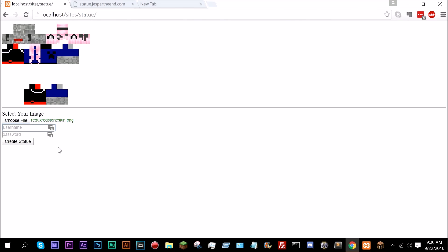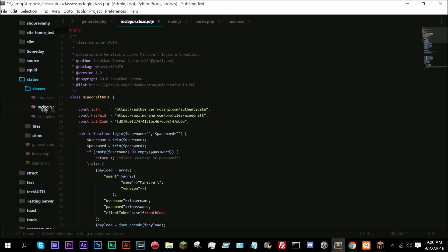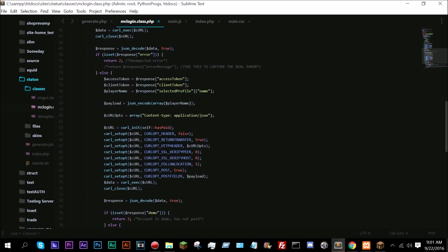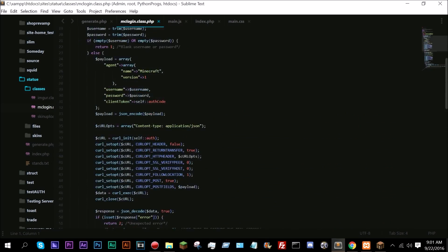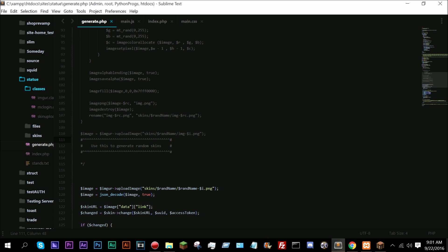As you can see, we have to fill in the credentials. If you enter wrong credentials, it'll send back an error. If you don't trust this, all of this is open source. If we go into classes and then MC login, this is something I wrote — actually a public class already on my GitHub. It verifies your credentials. It all goes through Mojang's auth servers. There's no third-party interaction whatsoever, so it's completely safe.